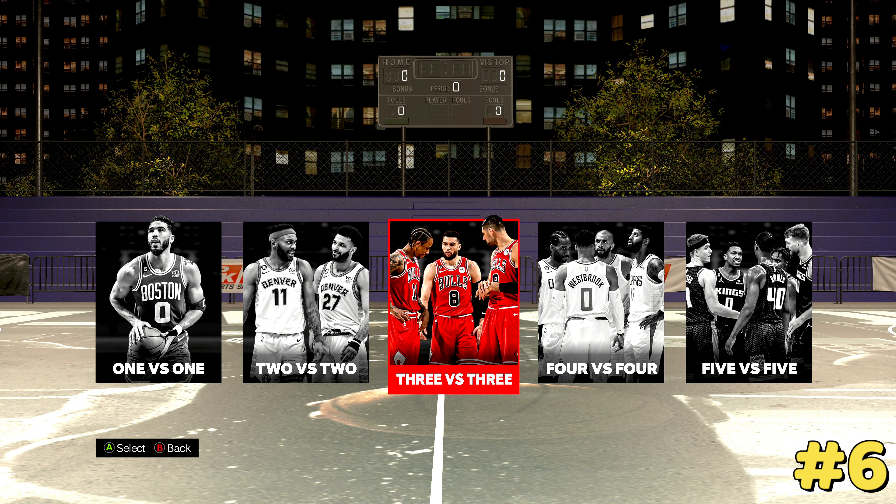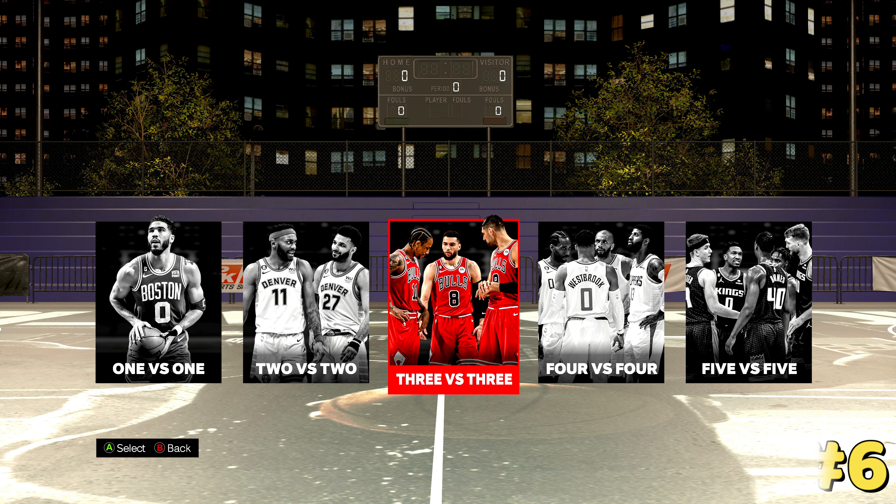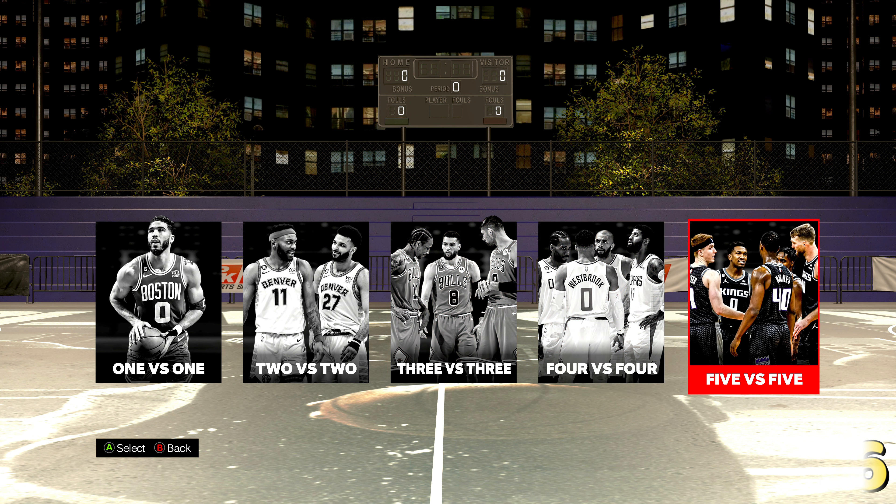For each team you could do one point guard and shooting guard, one small forward and power forward, and one center per team. You can randomize teams or pick however you want, build your bracket, and have these teams play. You can import your custom roster with your friends and put them in the tournament with NBA players. You can mix eras — have Michael Jordan, LeBron, and Kobe on one team, or Shaq, LeBron, and Magic Johnson versus Kobe, Larry Bird, and Mutombo. The possibilities are endless. You can do 4v4 or 5v5 — it's a lot of fun.